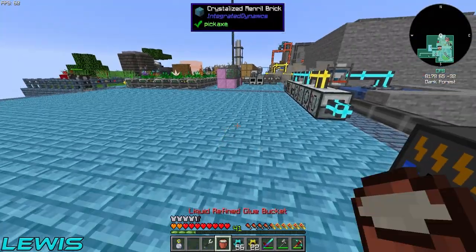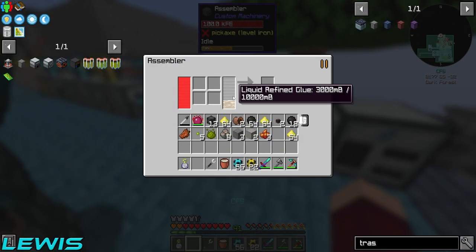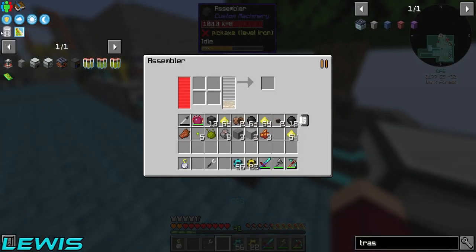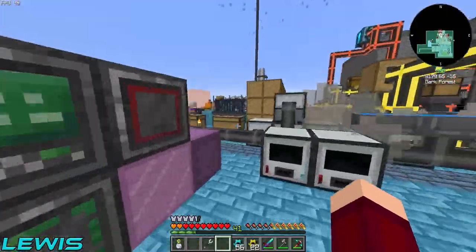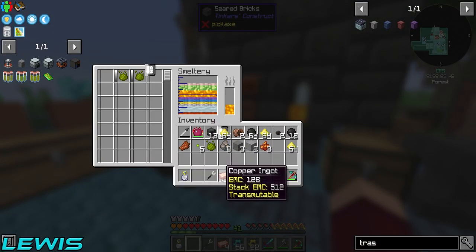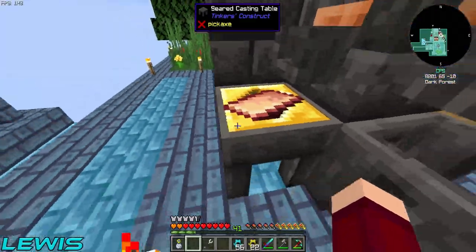Whenever I bucket in my refined glue it gives me the bucket back but also puts it in there — that's super weird. For me it shows it's in there. If you hover over it, it shows it's in there — there's 1,000 out of 10,000. This is actually so buggy. We'll see if that works. To make this I need copper plates and plastic. I've got the plastic, there's already one in there. Let me go get some copper plates — no problem. One ingot's worth, that's all we need.